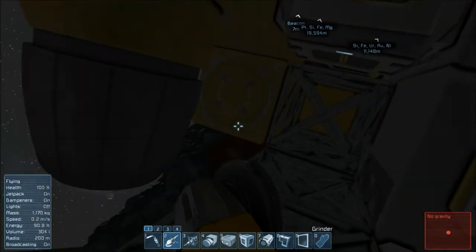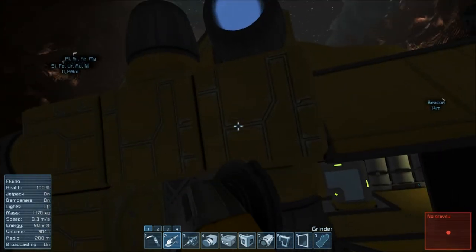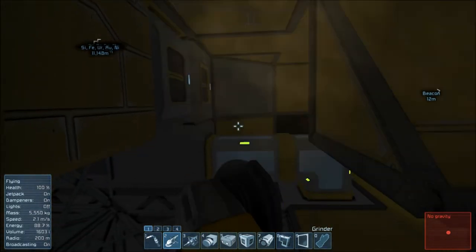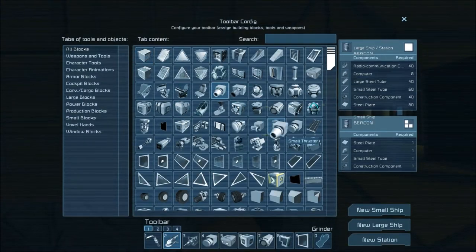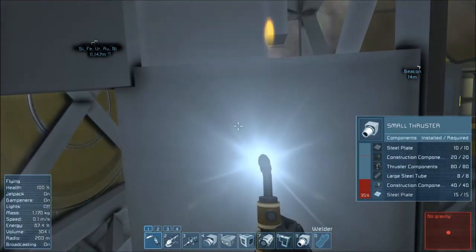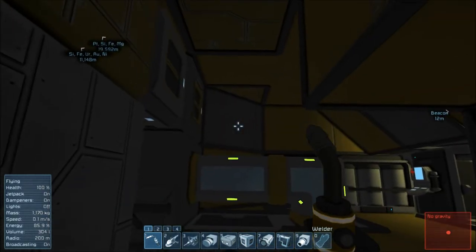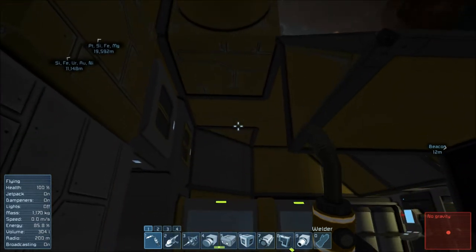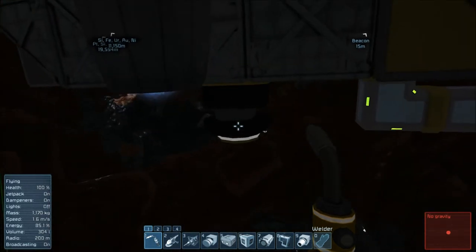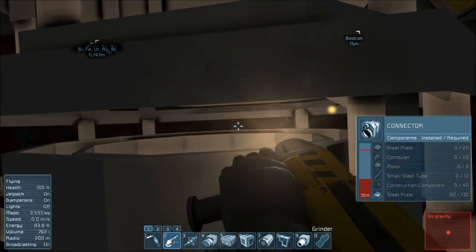This is the tough part, because if I'm just adding on to this ship it gets harder. Maybe if I move this thruster over — yeah, let's do that. I'm one of those people who likes to make things not lopsided. If I can go for symmetry, I would like to.